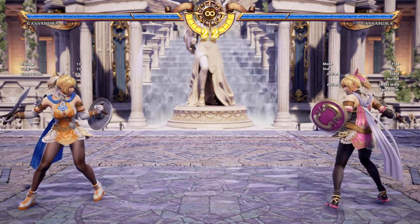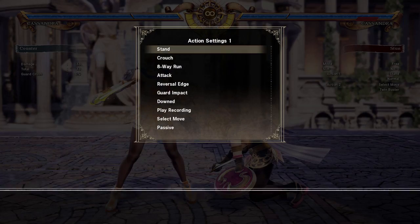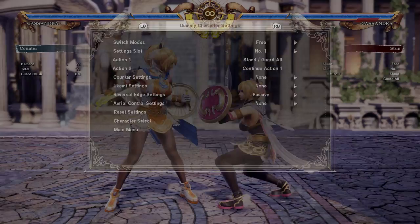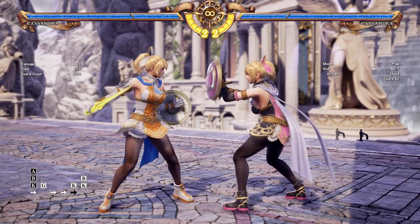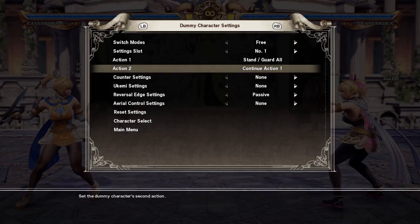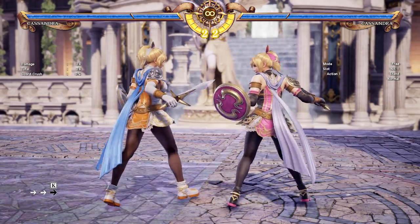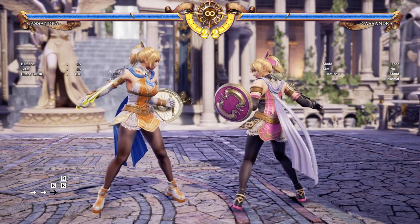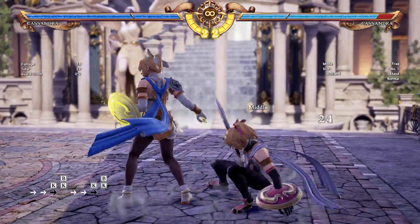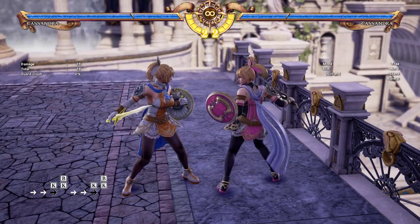Here are some good moves that will trigger Divine Force on block. We have her Back Turn B plus K. This activates on block and on hit. Your back turn - press B plus K - you can see it triggers no matter what. So this is very good. How can you set this up? You can do her 6-6 K hold and she always has her back exposed to you. And if you land it on hit, they have to block her Back Turn B plus K. The reason why this is so good is because they can't do much about it in a hit situation - so it's a very easy way to get Divine Force. Because even if they block it, you're still good to go.